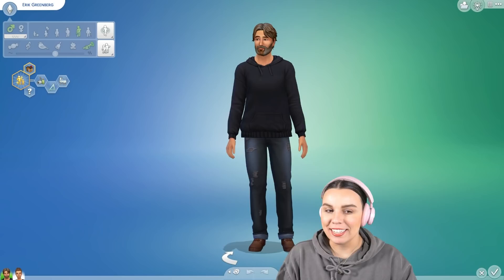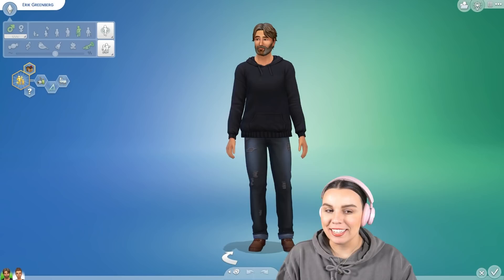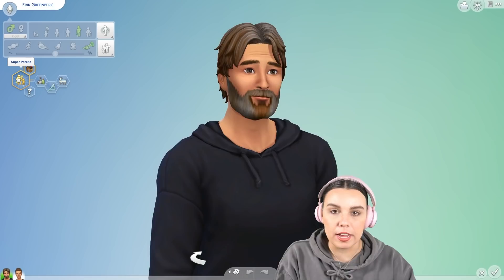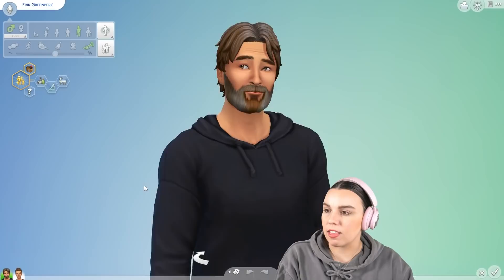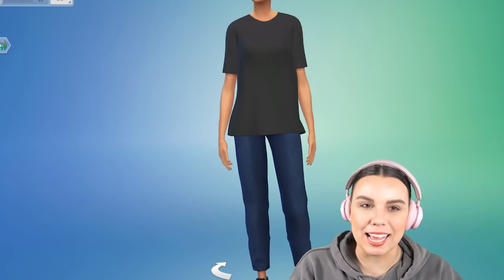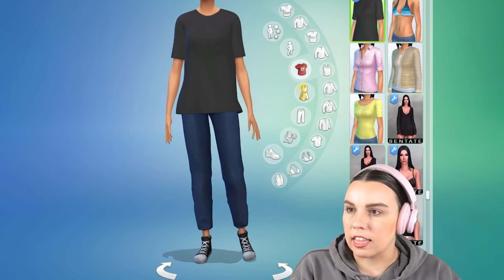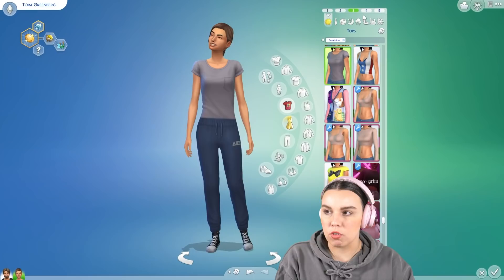But first, let's meet our characters. I was inspired to do a dad and daughter scenario. This sim looks a little bit like Joel from Life is Strange 2 — I love Joel. So this is Eric Greenberg. He's an adult who just wants to be a super parent. He's a maker, so we're going to get him into woodworking, a perfectionist, and obviously family oriented. His daughter is Tora. She's going to be a collector because I haven't really done much collecting. She's a loner, loves the outdoors, and I really wanted her not to be the typical girly girl. She's a lot more chill.